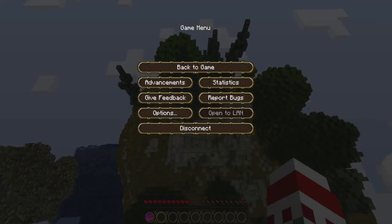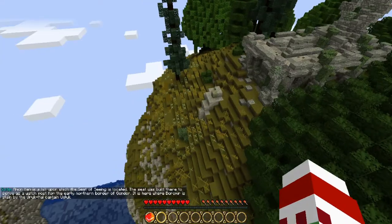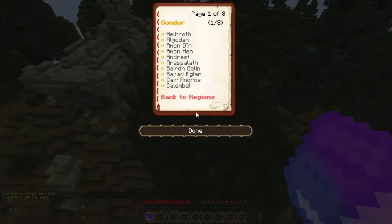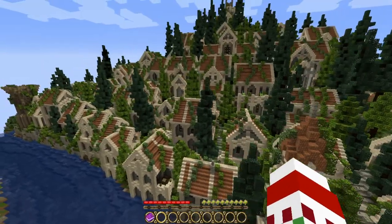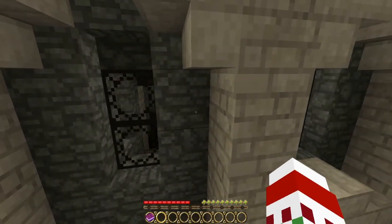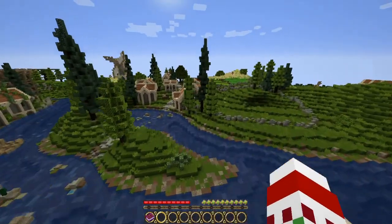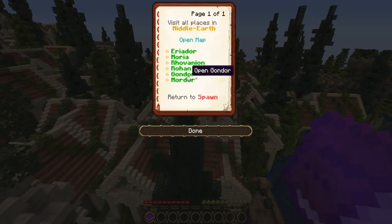As you can see, there is a lovely texture pack that works really well with all these builds. Let's go to Gondor. Here is another amazing area. Look at these builds — there is some incredible detail, even with the blocks used. Even the interior has been done too. All of the buildings here have been beautifully done.